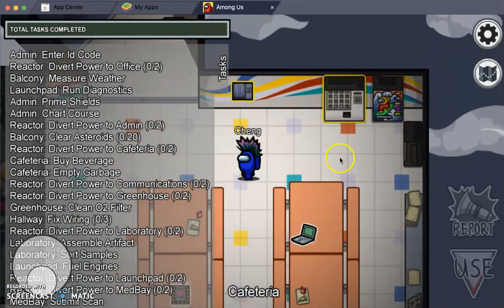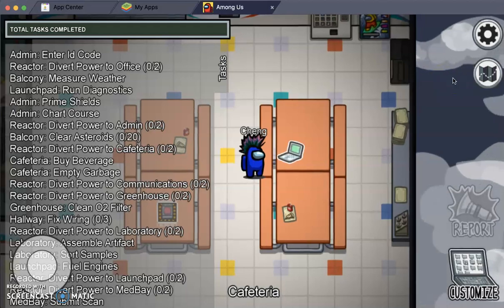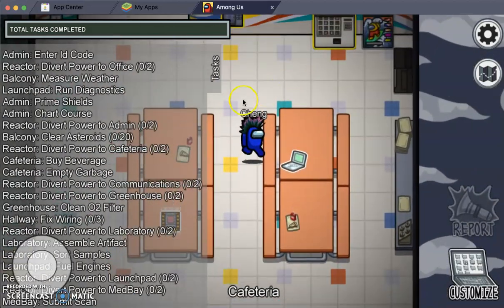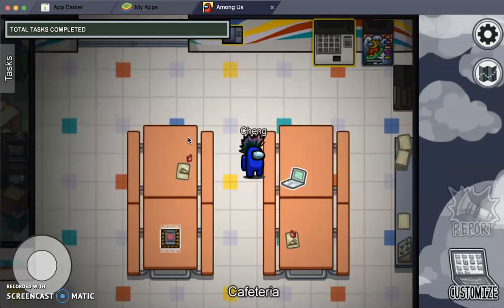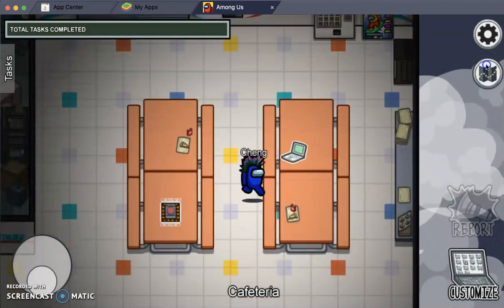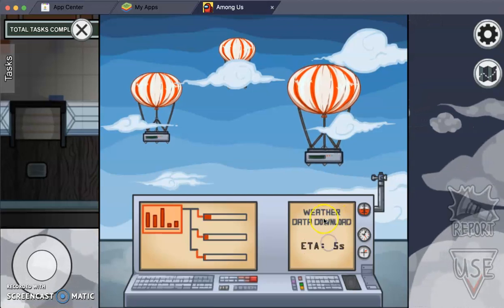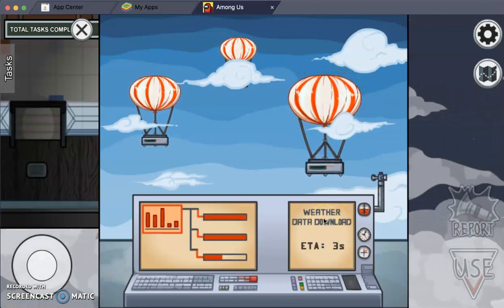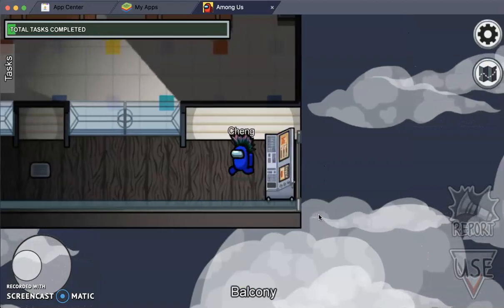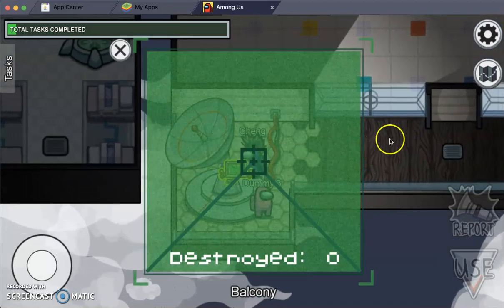Hello everyone, second video today. I'm just gonna compare the tasks in Mira as I promised — I said three, I'll do three. Look at the amount of tasks I have. I'm gonna start with balcony first again, no center strategy. I mainly just go by the floor I think. It's mainly just exploring the map because I need to travel all around the map.